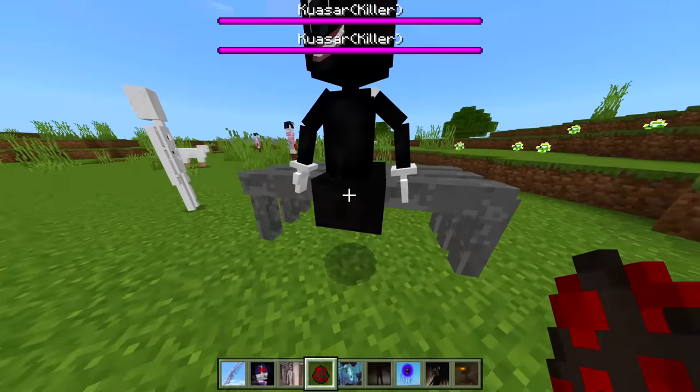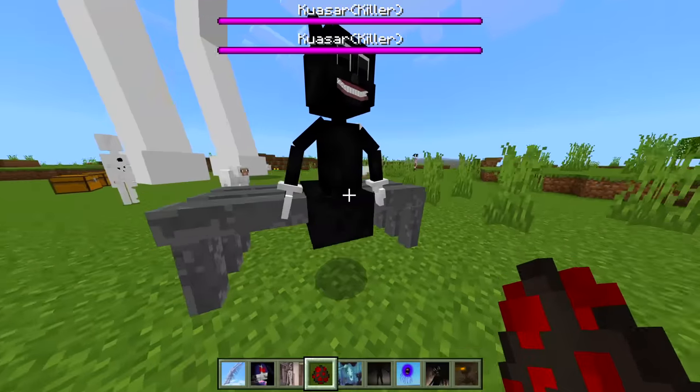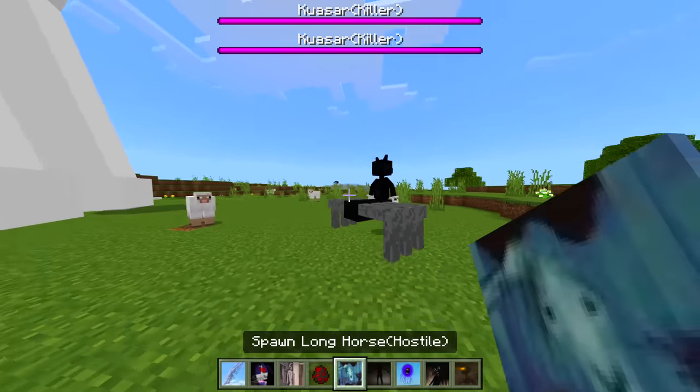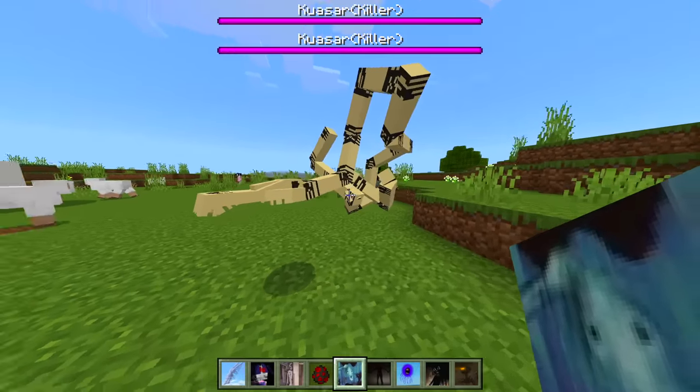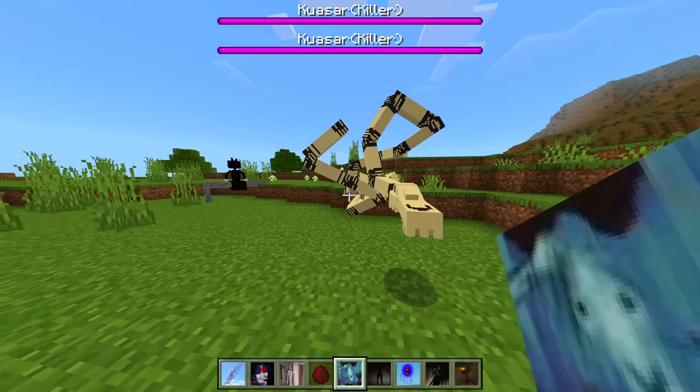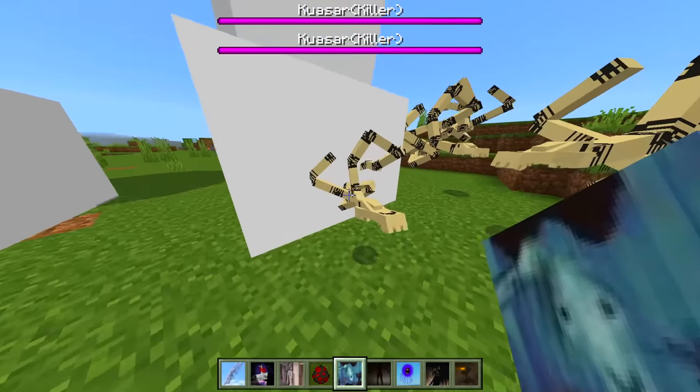Cartoon Cat Spider — the legs are a little bit weird, it's very very wide. I like it though, it does move strange. We got Long Horse — I do remember this character, I like that. Is there a bigger form of it? Oh okay, there's a smaller form.